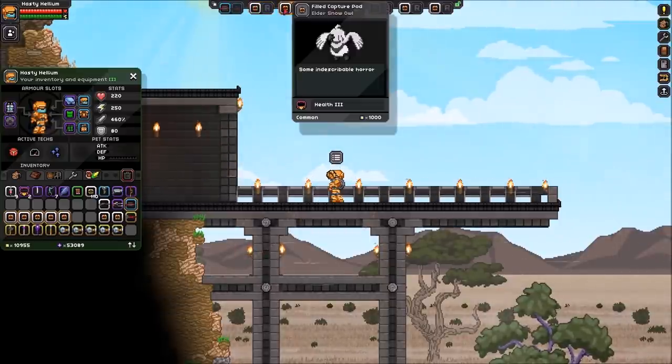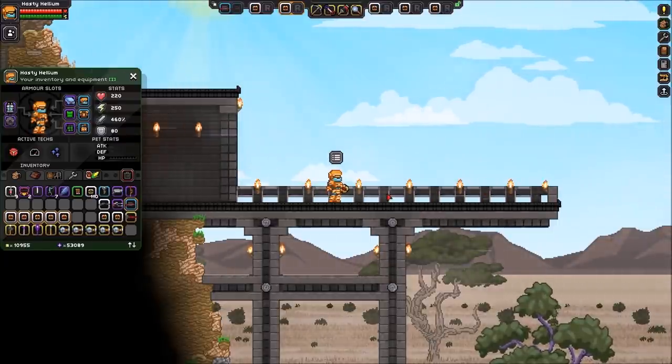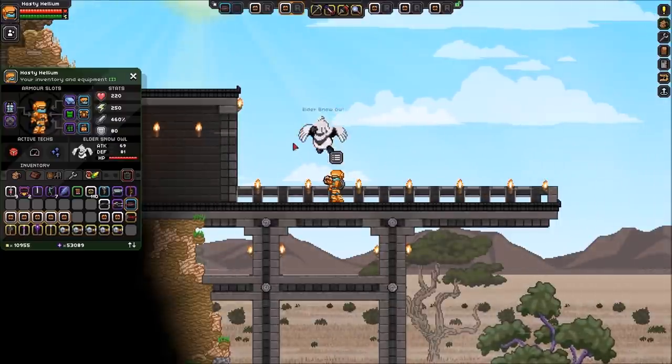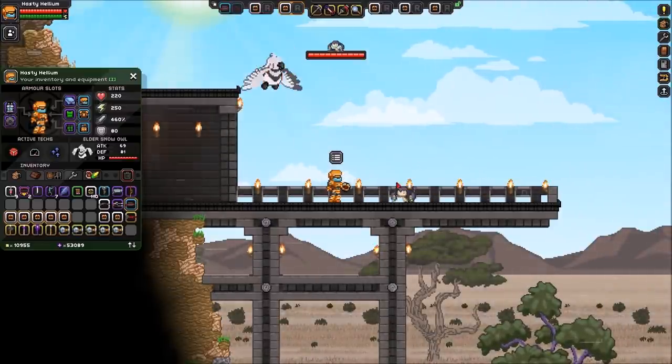Pulling him back, we have a flyer now. This is the elder snow owl. So if you watched the capture mon battle series we started with Firespark 81 yesterday, you're going to see this guy in there. He's really awesome, he's one of my favorite ones. He's basically just like a big old snow owl. So let's watch this attack — spawn in his pop top.